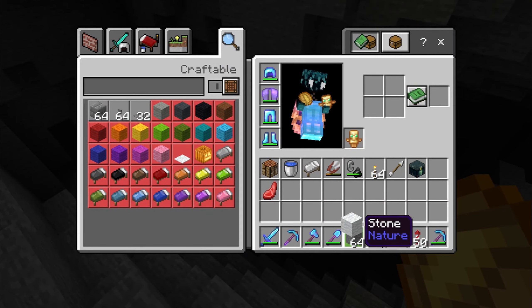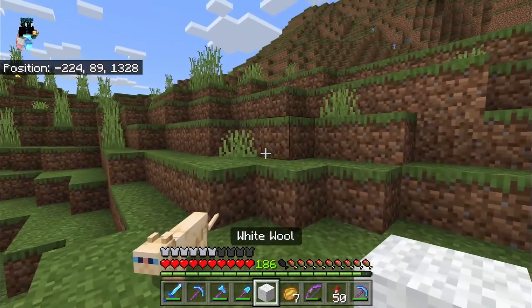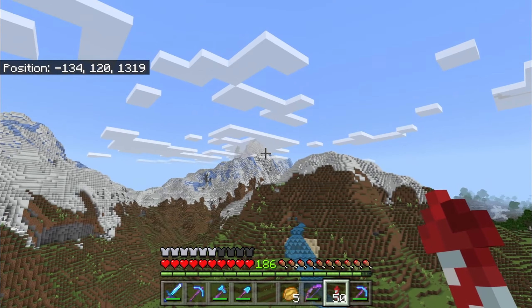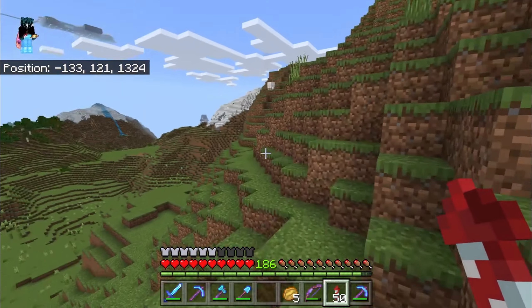We got the first wool block of the base. Good job, Charles, you can hold on to that. These mountains are really cool though — got like a big range over here. Shopping mountain. Very nice. Oh, there's a sheep!